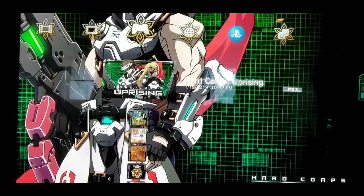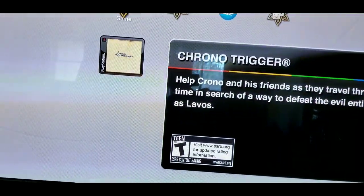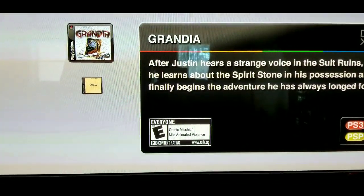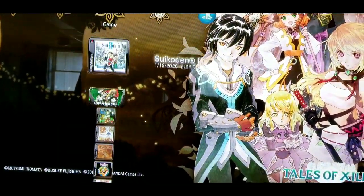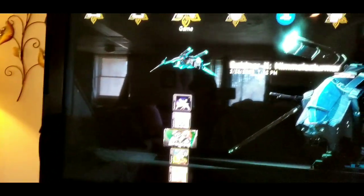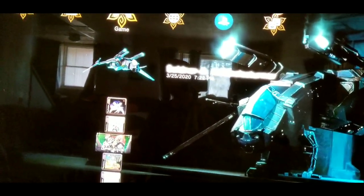Hard Corps: Uprising is one of the most recent Contra-like games we've gotten in the last 10-15 years. There are also a bunch of PS1 games visible here — Chrono Trigger, Grandia. You can find Vita games on the PS3 storefront, download them to your PS3, and then transfer them to your Vita. There are also some imports I want to go through.